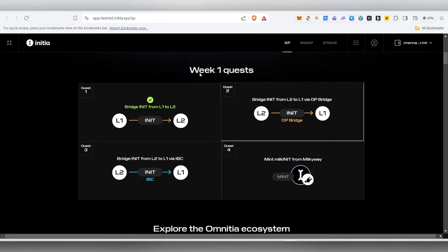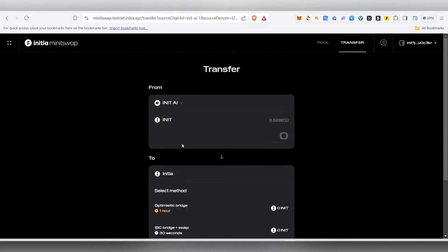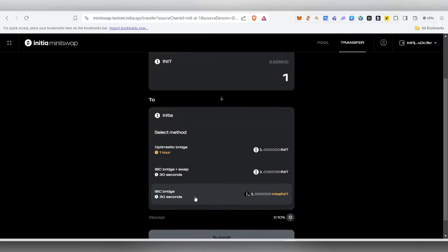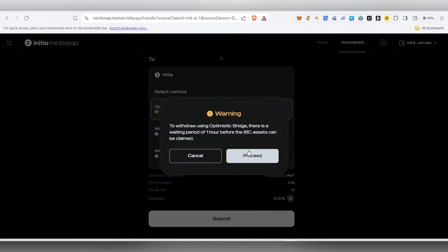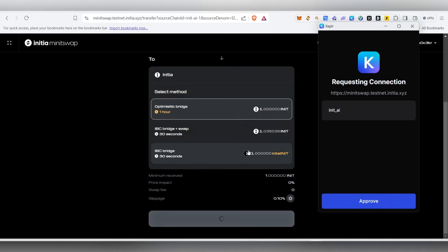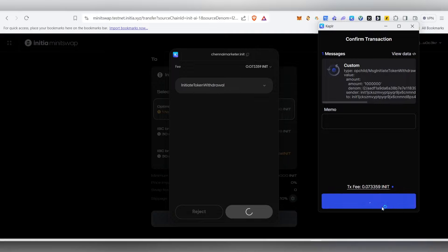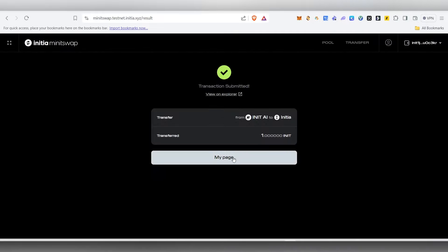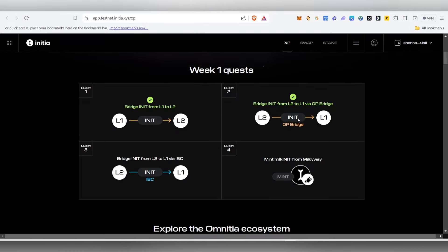Now we need to transfer from L2 to L1. Come back, choose the network, type the amount, and scroll down — it will ask you to select a method. Choose the Optimistic bridge, then click Submit and Proceed. Click Approve, then Approve again in the Keplr wallet. Once it's done, come back and that task will also be completed.